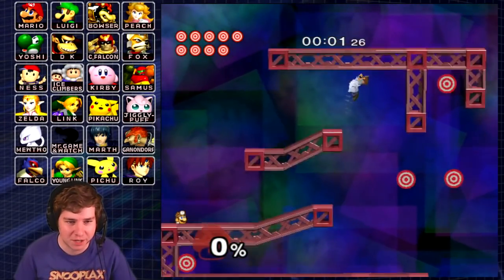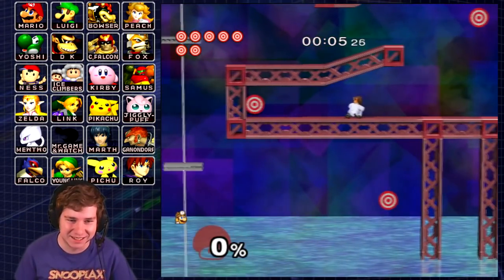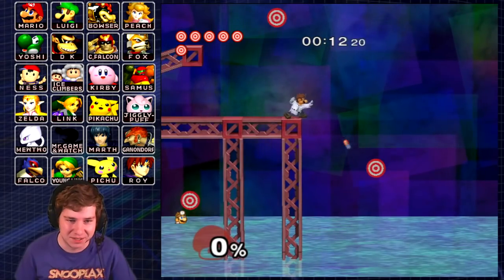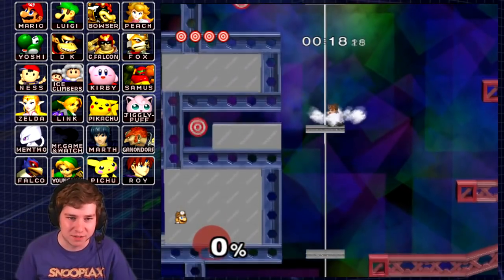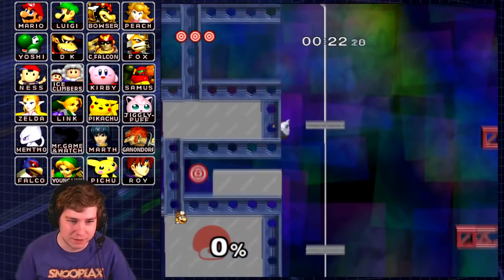Alright, so first up we got Dr. Mario here, and I know what some of you might be thinking — that's just Mario's clone character — and you're right, but Dr. Mario is actually a lot different than Mario in this game. The main difference is that Dr. Mario doesn't have a wall jump, and that wall jump was obviously very useful during Mario's episode, so it's going to be a lot more difficult with Dr. Mario.